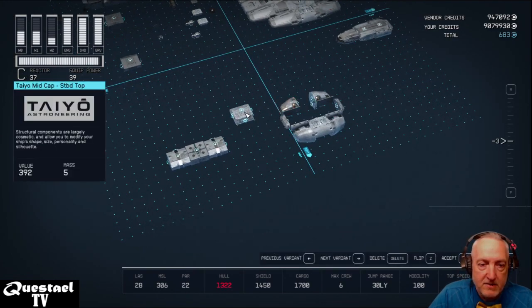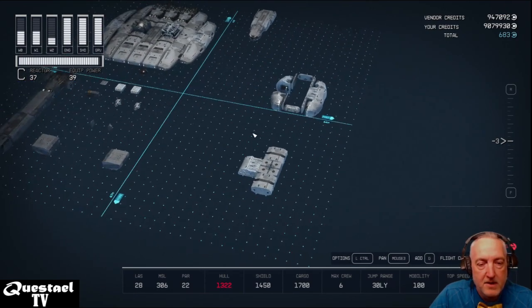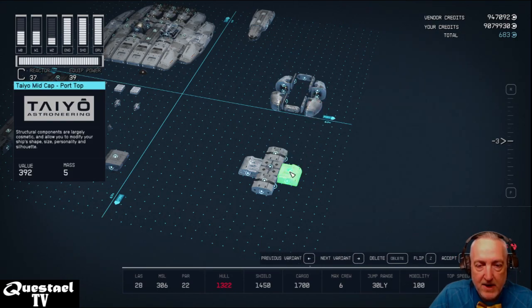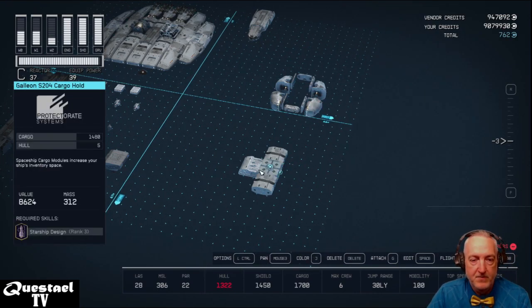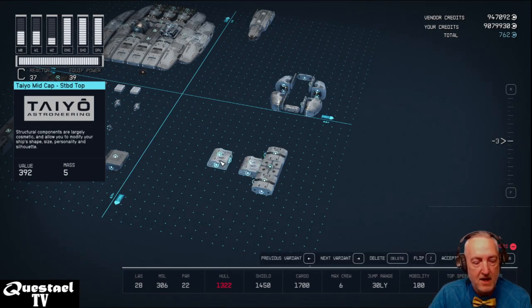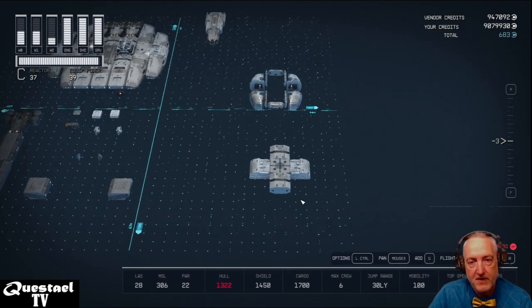Next, we put the Tayo Mid Cap on the sides. You can flip it around — hit Ctrl+G and then hit Z until you get the flipped-around version.